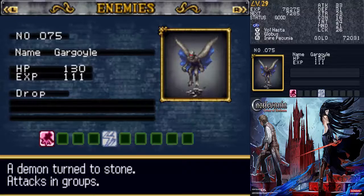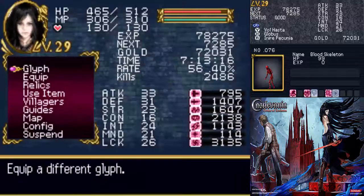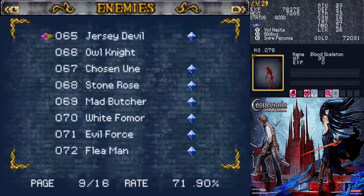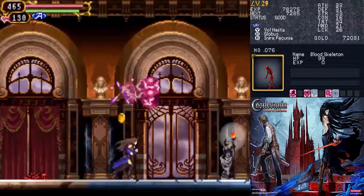Gargoyle — a demon turned to stone, attacks in groups. Even though this one's alone, but okay. Way to contradict yourself, Konami. And the Blood Skeleton, which of course you can't kill, as always. The blood they absorb regenerates all wounds. They don't drop anything and they give no experience, so whatever.